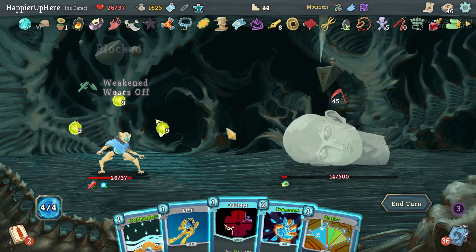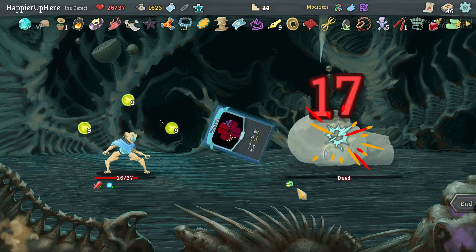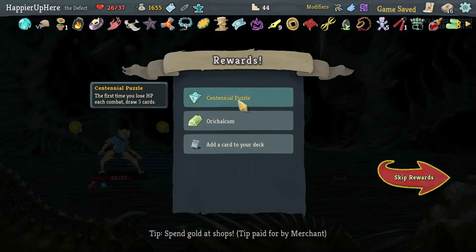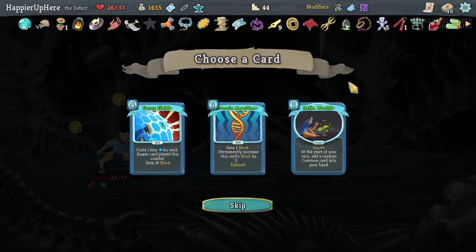The orbs should be enough to kill — yeah, I got pretty lucky. Perfect this one! We got Centennial Puzzle — the first time you lose HP each combat, draw three cards — and Orcalcum — if you end your turn without blocking, gain six block. That's really good for the intangibility strategy.